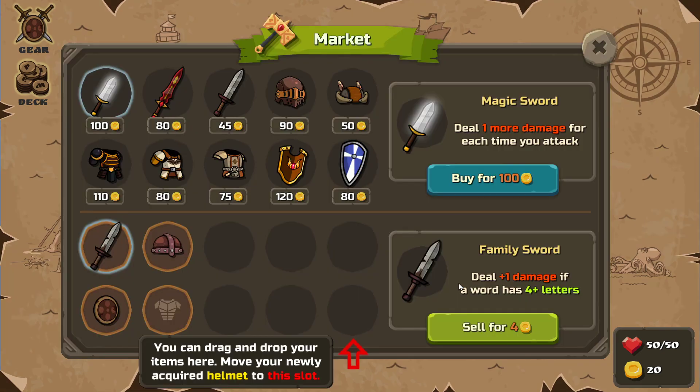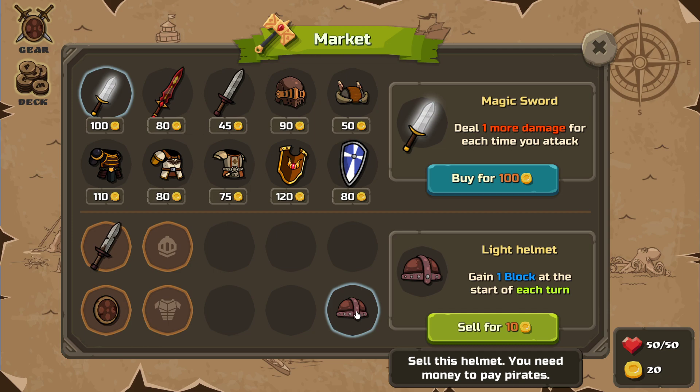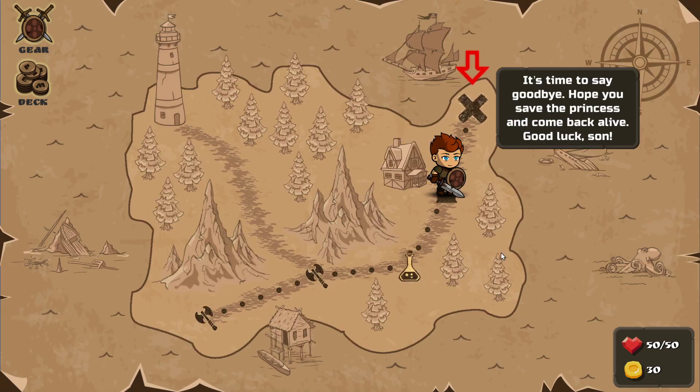To the market. You can drag and drop your items here — move your newly acquired helmet to this slot. Why? Sell this helmet — you need money to pay the pirates? No! I want the helmet, man. Fine — stupid tutorial, making me sell good stuff. I'd rather have kept the shield. Time to say goodbye. Good luck, son.